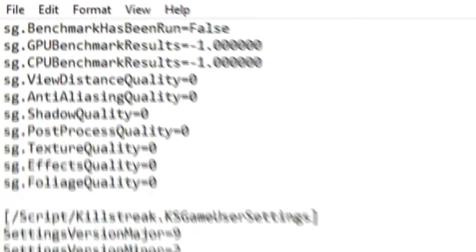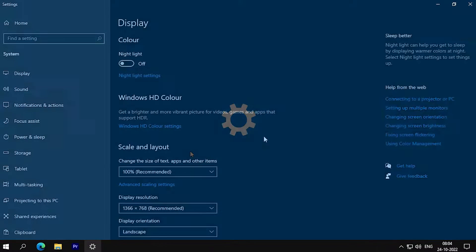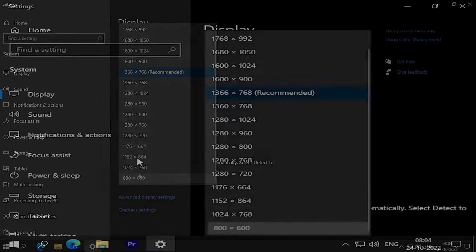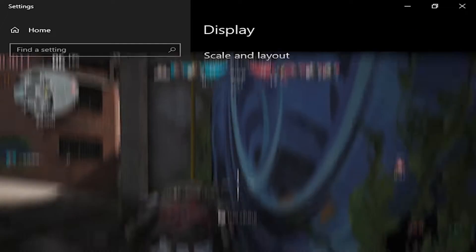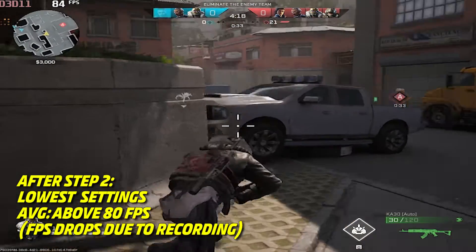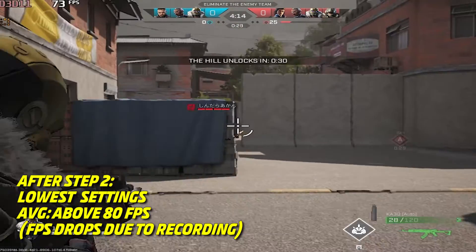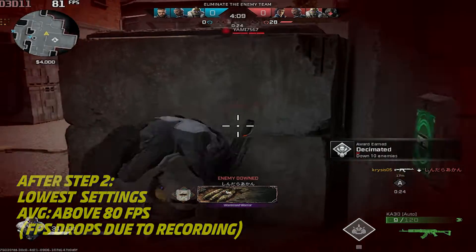After changing the settings, save the file. But wait — don't open your game now. First open your display settings and apply the 800x600 resolution to the desktop. Now open your game. The game will launch at 800x600 resolution on the lowest possible settings. After this step, the game gave above 100 frames per second and was really smooth to play. It was not lagging at all.